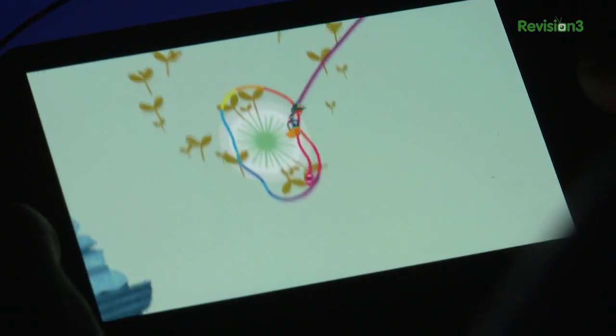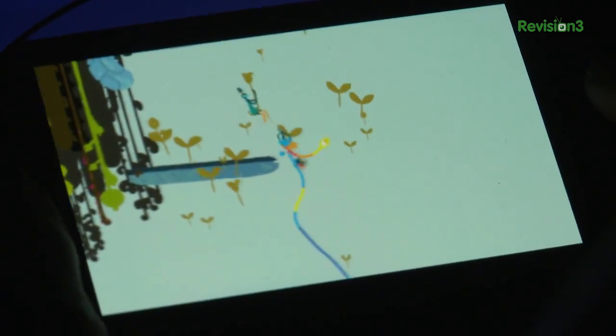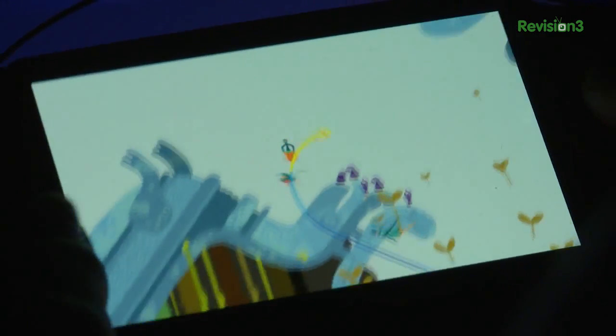I've seen this in action — it looks like Snake crossed with Joseph and the Technicolor Dreamcoat. It's very colorful. There's no scoring, there's no unlocking, no scores, no tutorials. There's a little bit of a tutorial, I guess, but there's no points, no time limit or anything. It's just go nuts, have fun, and look at pretty things while you do it.